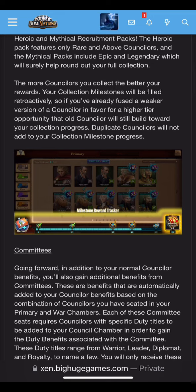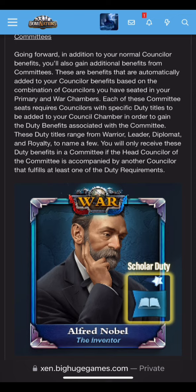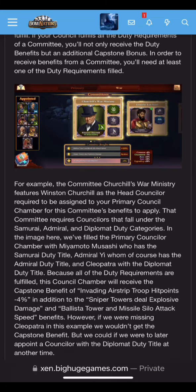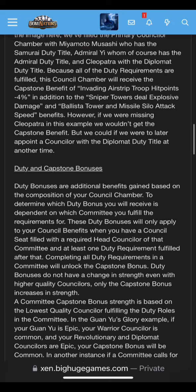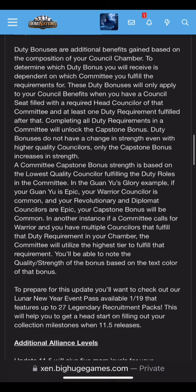Next you have committees. This one's very confusing at first. Here you have Alfred Nobel — his duty is Scholar, that's like his class. They have a screenshot of Churchill showing what type of bonuses you can get from having him active in your council building, and what other duties need to be active to trigger those bonuses. The rarity also affects how much of a bonus you get. They also mentioned recruitment packs, but that's just pay-to-win stuff.